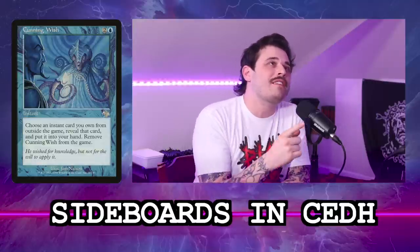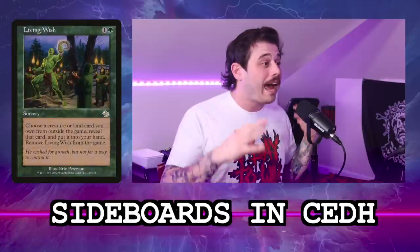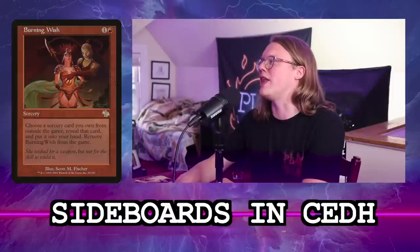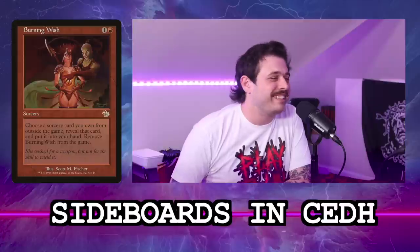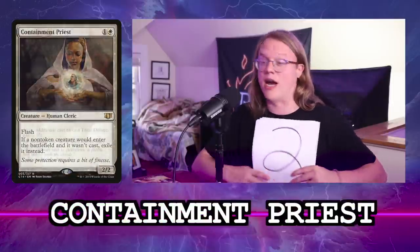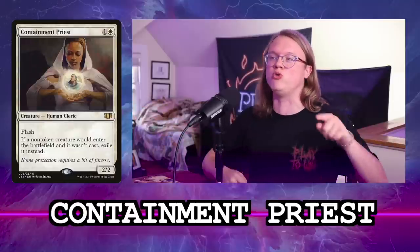I agree, no sideboards in CEDH. The only thing I'll say about wish effects is I wish they could get things from exile — if someone Path to Exiles my creature, it would be nice to wish for it back since exile is technically 'outside the game.' But I don't want someone playing Thassa's Oracle in their sideboard and four wishes in their deck to find it. That's where I'm at with Containment Priest — it's a card I'm more prone to play in a tournament setting rather than just when building a deck.